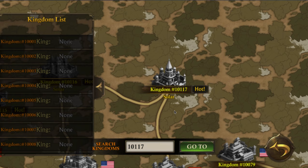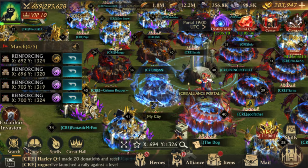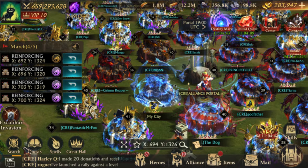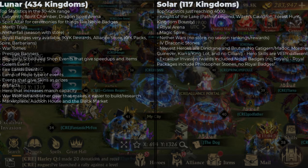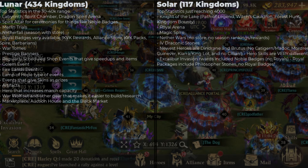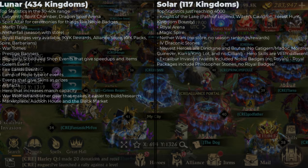We're up to 117 solar kingdoms. I started when 10 was the newest, which wasn't that long ago in January. In solar kingdoms the top stats have just hit 4,000. If a new player downloads the King of Avalon Dominion app from iTunes or Google Play, they install it and load it up for the first time, they'll go to kingdom 10,117 in solar kingdoms right now.